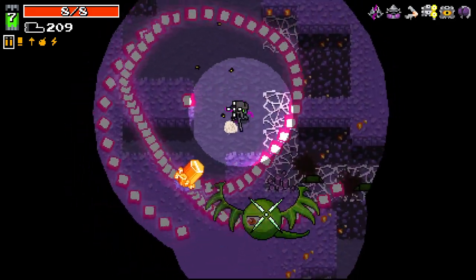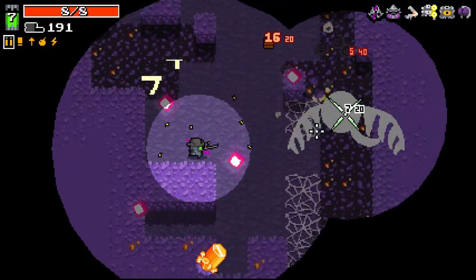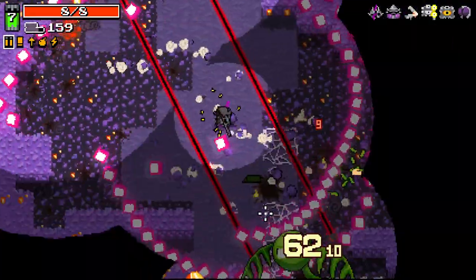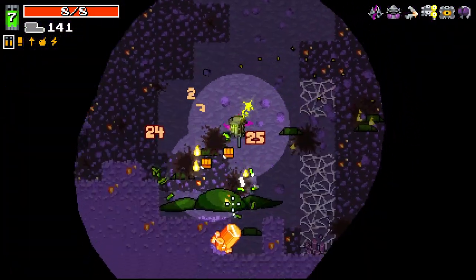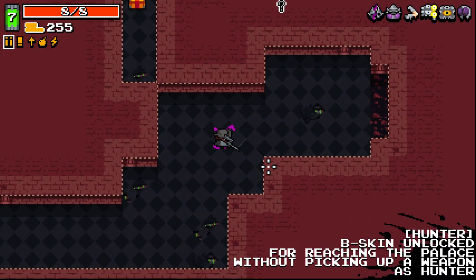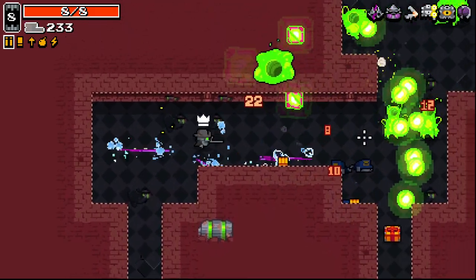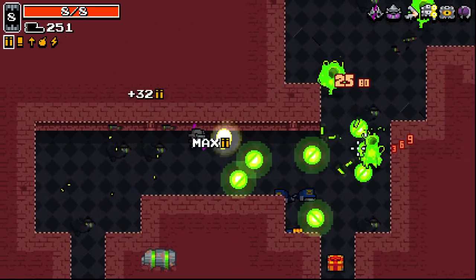Luckily, it's actually easy to hit him with this setup because we can just keep wailing on him. It's got to be almost dead here. We did it - huzzah! I feel really good about this. I was really worried about that dude but we've made it. I'm feeling good that we're able to make it in situations like this.